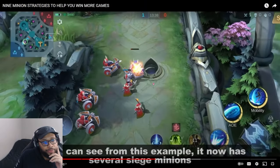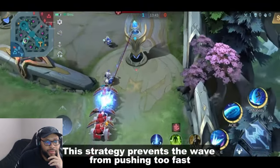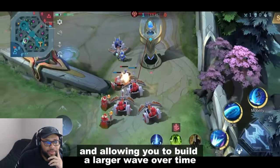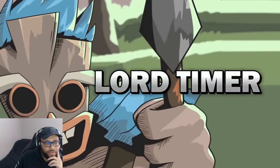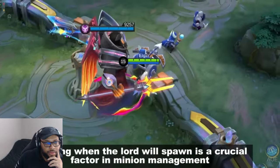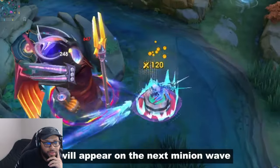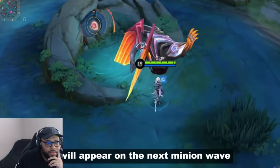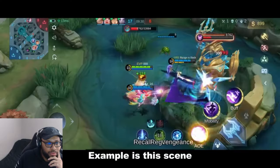As you can see from this example it now has several siege minions. This strategy prevents the wave from pushing too fast, allowing you to build a larger wave over time without exposing yourself on the minimap. Number six: lord timer. Knowing when the lord will spawn is a crucial factor in minion management. After eliminating a lord, it will appear on the next minion wave, and minions spawn every 30 and 10 seconds of each minute.